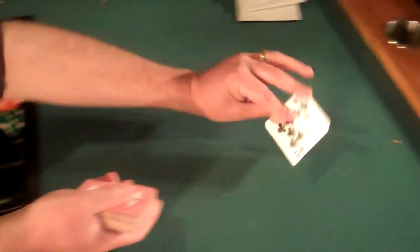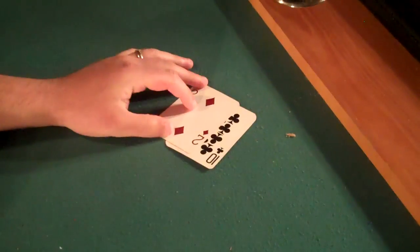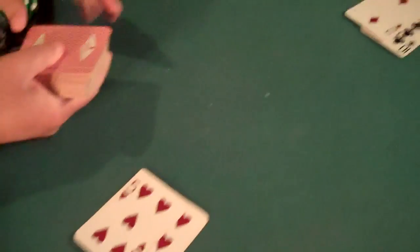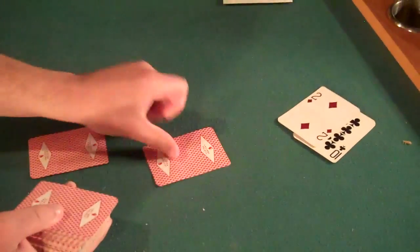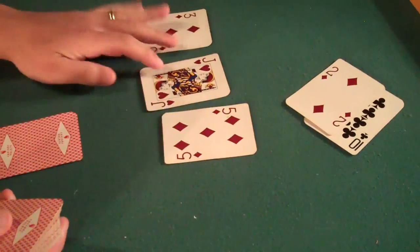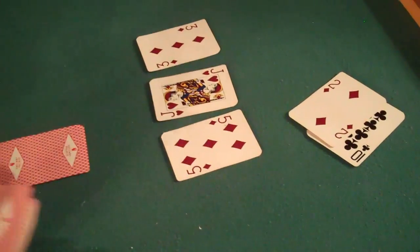All right, we'll give Homer his first card — Ten of Clubs. Our first card is the Eight of Hearts. Homer's second card is the Deuce of Diamonds, and our second card is the Five of Hearts. We'll burn a card and put three down for the flop: Three, Jack, Five.